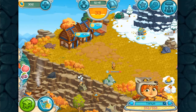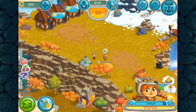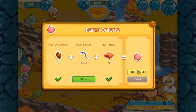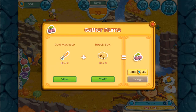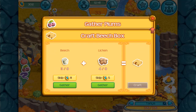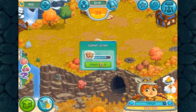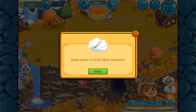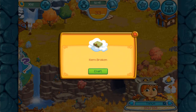We are done collecting the gold. What else do we need? We can have Alexander start crafting the gold machete. We need a beach box. The silver machete broke, so we have to collect silver again — we'll have to wait on that. Oh goodness.